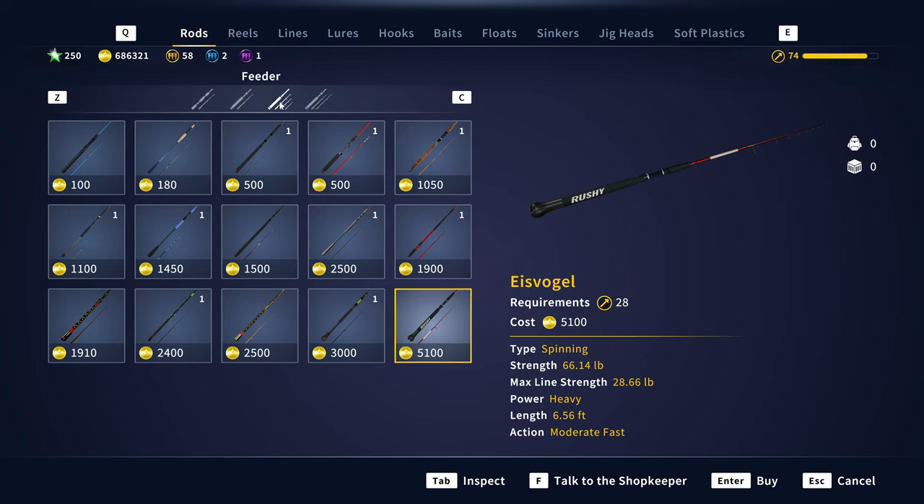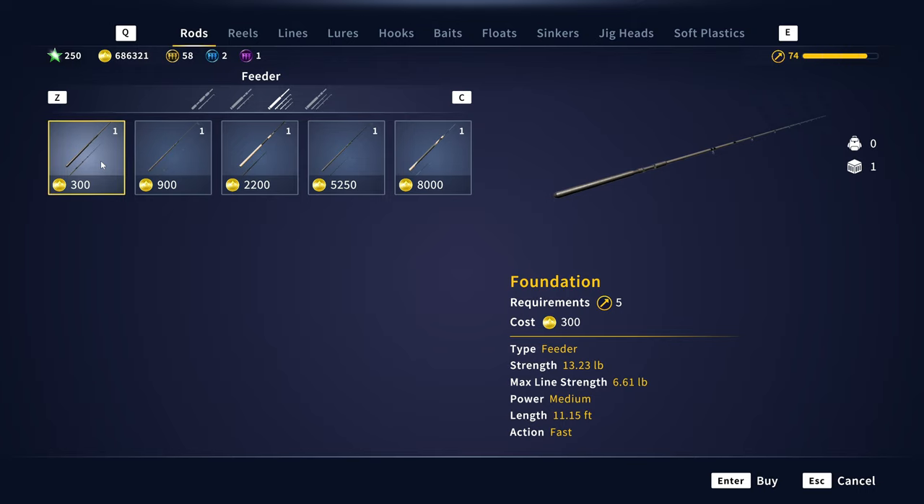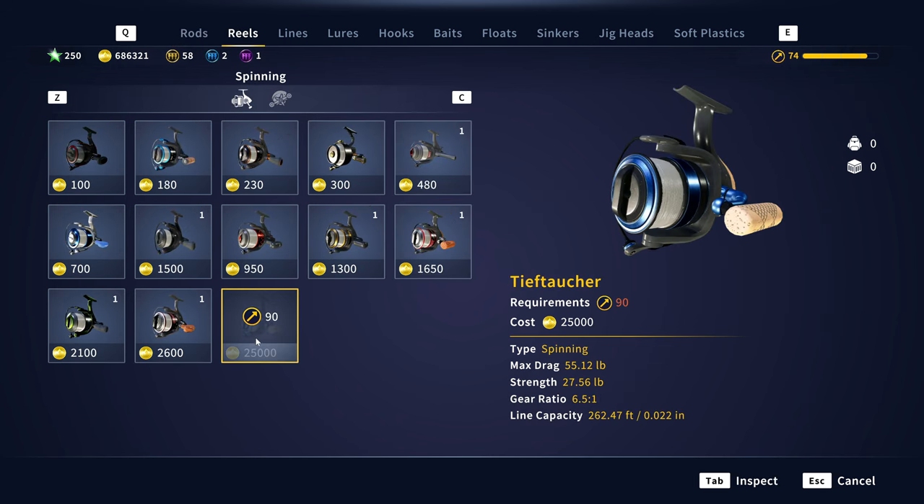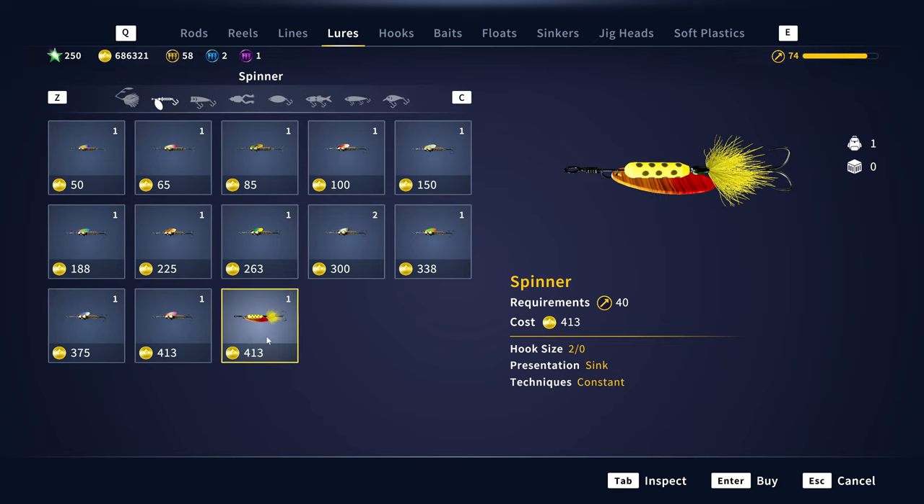Before we get any further into this video, let's take a look at all of the different feeder rods that were added - they've added a lot of them. Anywhere from a max line strength of 6 pounds, to 13, to 22, 33, and eventually 44 being the best one you can get. You unlock this at level 25 and purchase it for 8,000 credits, which is not bad at all. It seems like pretty much every 5 levels you can buy a new feeder rod. Another thing they did was make some stuff that you could only get via level now purchasable if you have the required level. So if you've unlocked the level 100 rod, you can purchase multiple of them. Same goes for the level 90 reel - you can buy as many as you want once you've unlocked them. Like this 2-0 spinner you get at level 40 - you can purchase as many as you want, so if you missed out because of the level system being swapped over, you can go back and purchase it.